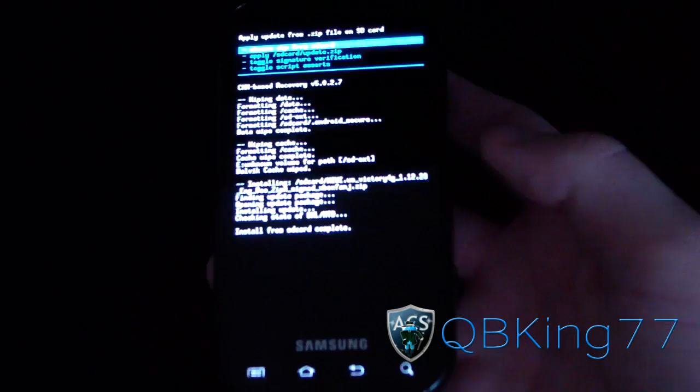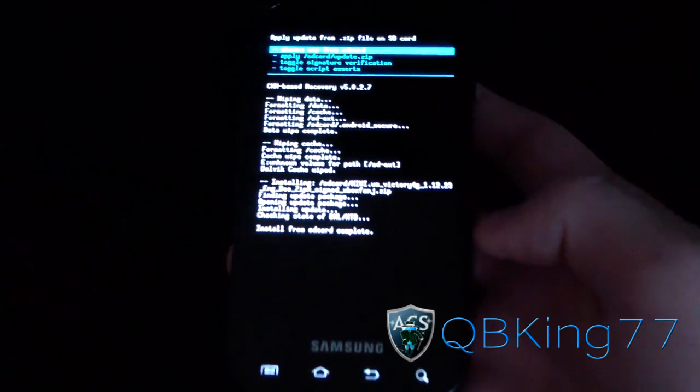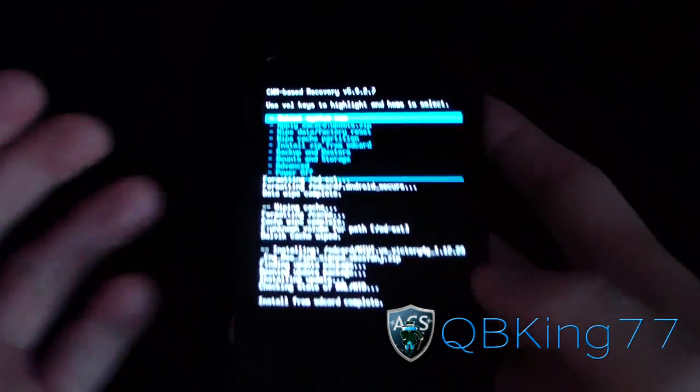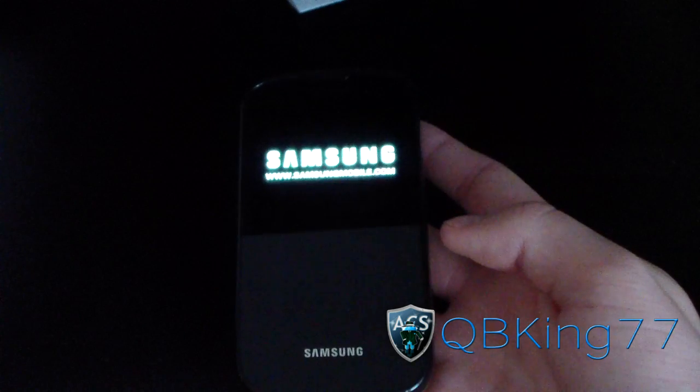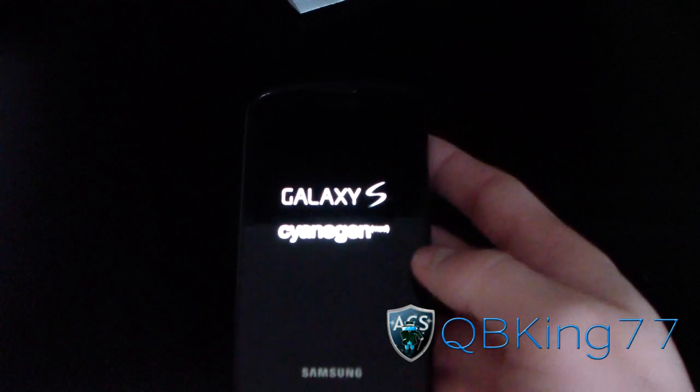Be patient with the install process. Alright, installation is done — install from SD Card complete. Just hit the back arrow and then hit Reboot System Now. Go ahead and reboot your device, and once it boots up, you'll be running the MIUI ROM on your Samsung Epic 4G.